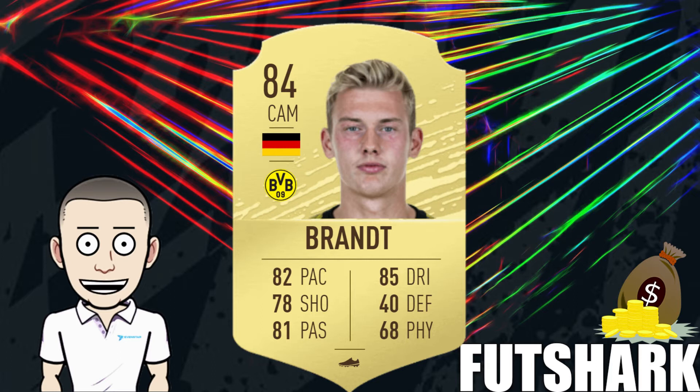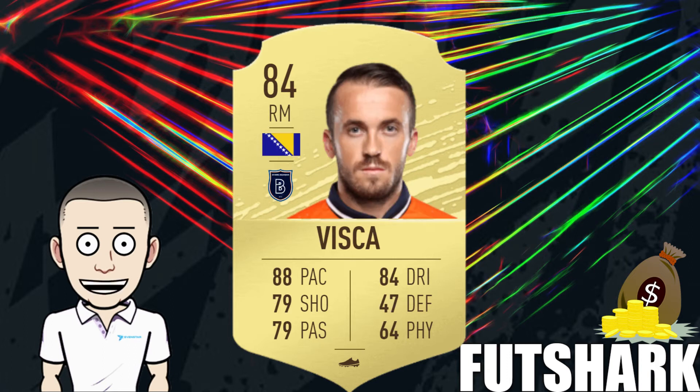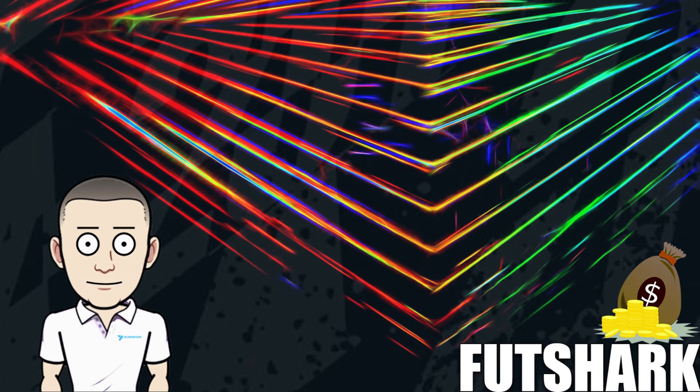Pepe is surely going to go extinct, so if you can get him at a price point that allows you to double your coins, he's going to be a really good pickup. Finally at 84 you've got Vishka — with him you're going to need his max bin to be increased by EA. He's hard to link but tends to go up in price well when out of packs. You want SBCs requiring an 84 or 85 rating with a right midfield slot and without a massively high chemistry requirement, but with him you're gambling on his max bin being increased.